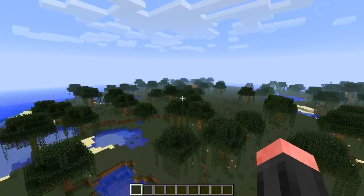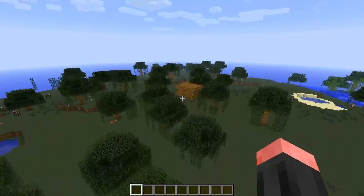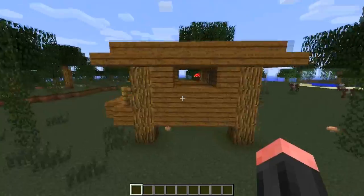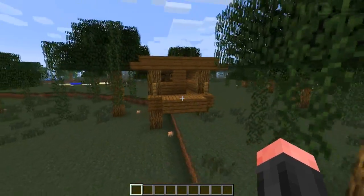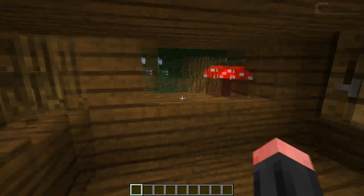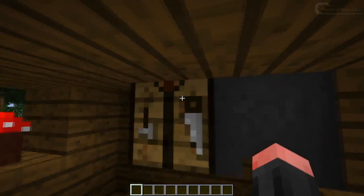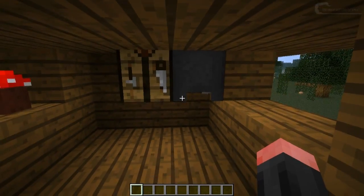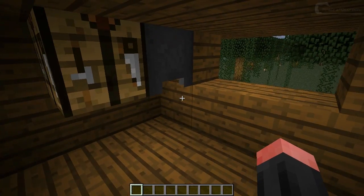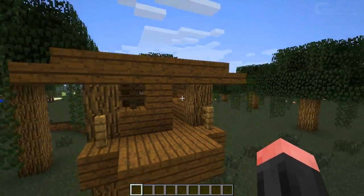Moving on to something over here — the witch's hut. This is the place where witches will now spawn. There doesn't seem to be a witch around at the moment, but this is it. It has a flower pot with a mushroom in it, a workbench, and a cauldron, which have been placed wrongly due to a generation bug. I assume this will be fixed next snapshot, maybe even in 12w40b.